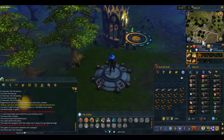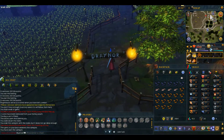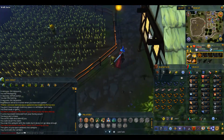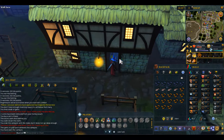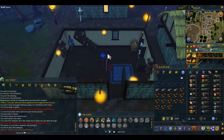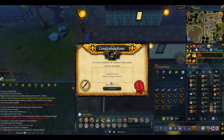Once at the lodestone, head south — we're heading back to where we started the quest. Talk to Morgan and that will be quest complete: three quest points and a combat XP lamp. Thank you very much for watching this guide and I will see you in the next one. Bye!